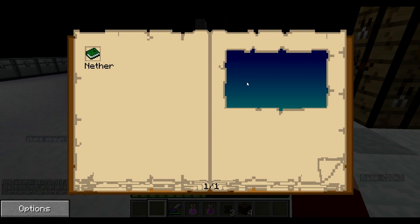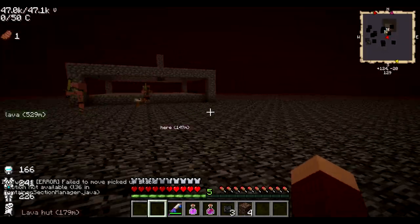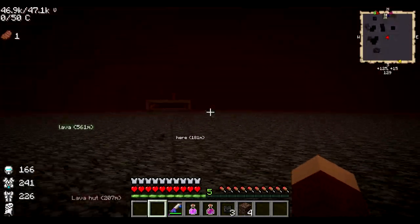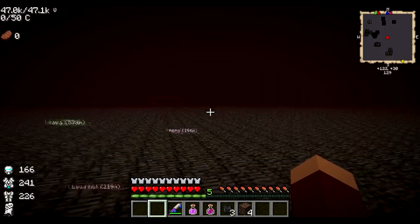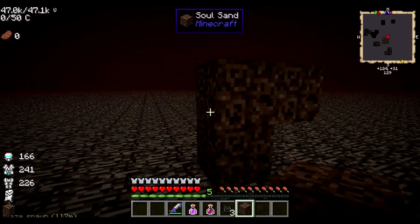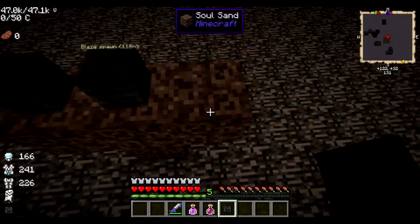I really like fighting withers on top of the nether. Usually I fight them in a ravine I find or something. This is kind of nice — you don't have to worry about anything spawning unless you put blocks up here. But I don't want them to destroy that spawner — that would be awful. Here goes — one, two, three.